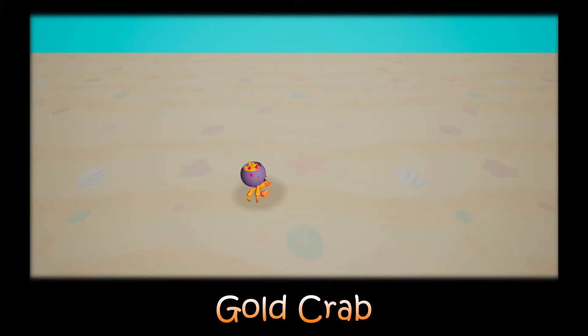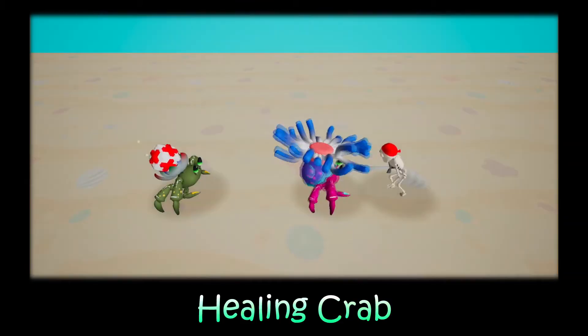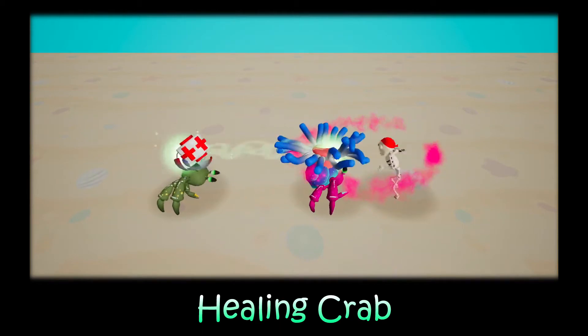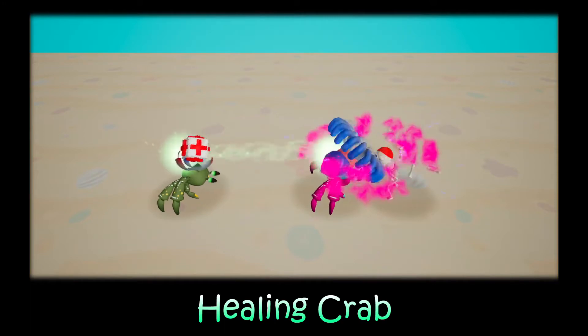Third is Gold Crab. The Gold Crab will create a coin every 10 seconds. Players can pick up and use coins to buy more crab weapons. Next is Nurse Crab. Nurse Crab can heal other crabs when they are hurt.